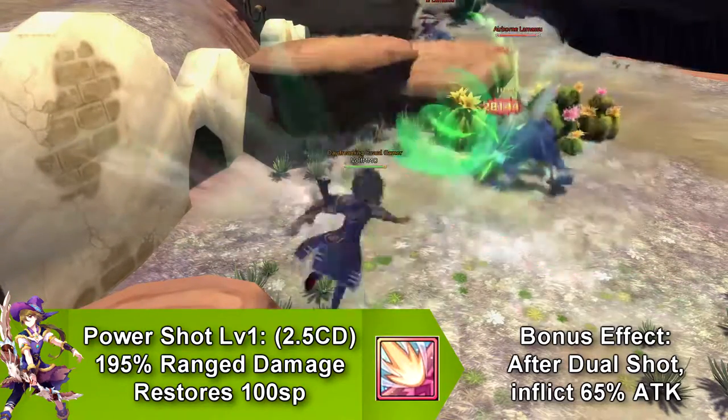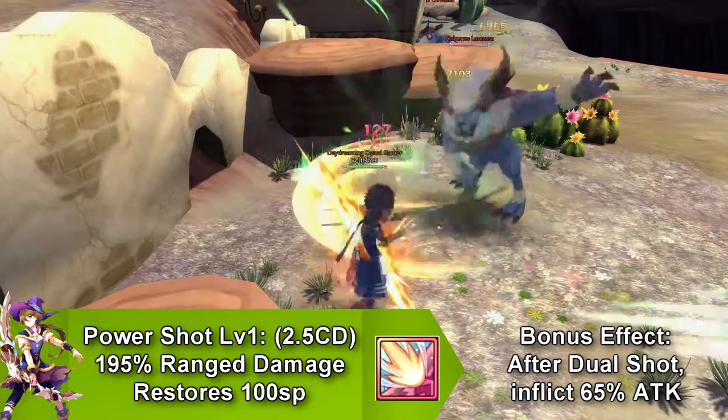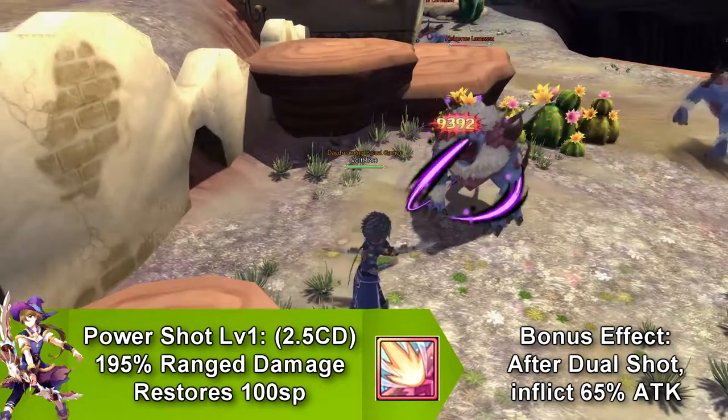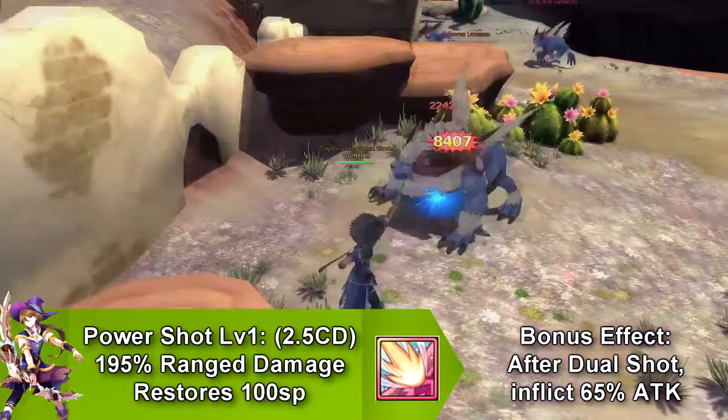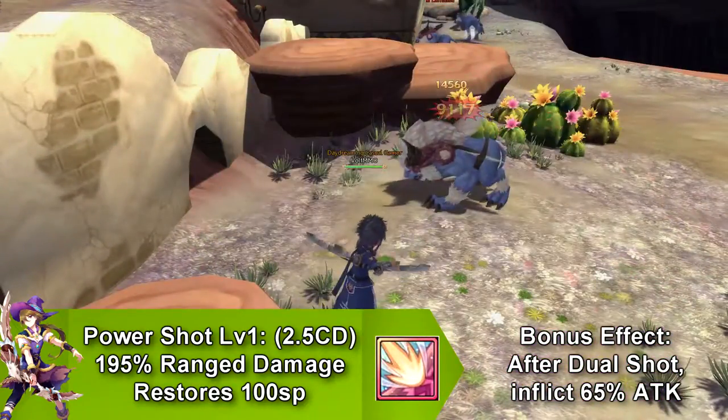Our next skill is called Power Shot, and this does not have any buffs or debuffs, it only does rage damage, and goes on cooldown for 2.5 seconds and restores 100 SP. It also has a bonus effect — after using Dual Shot, you inflict more damage.